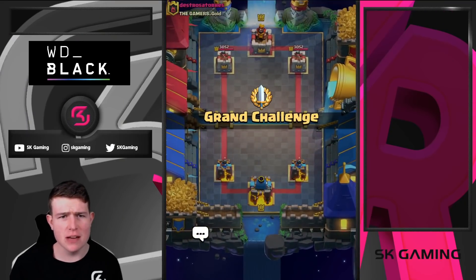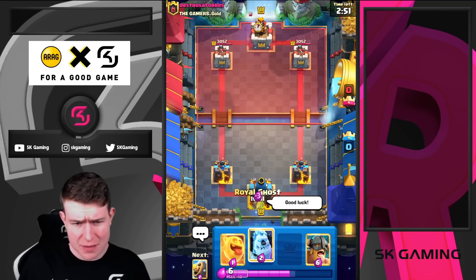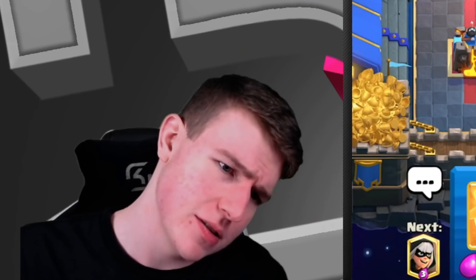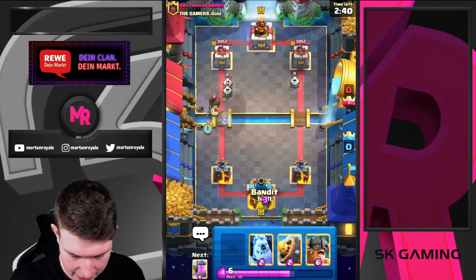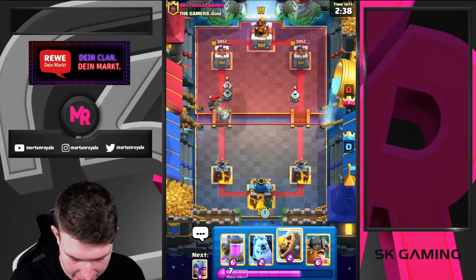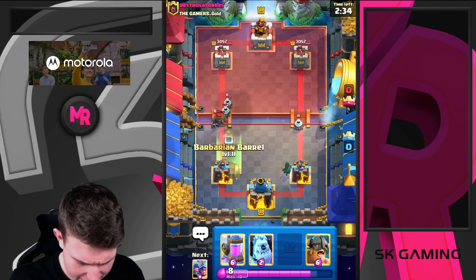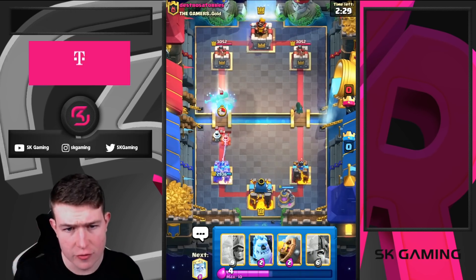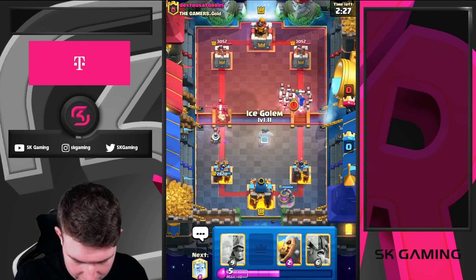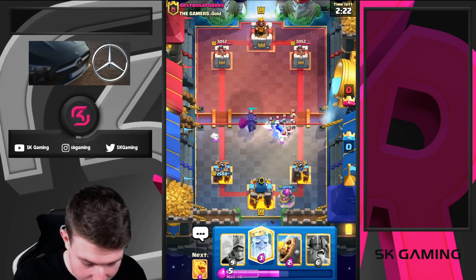Here we go guys, first game against destrosataurus — good luck to him. I'll just play my ghost in the back. He drops his piece — okay, I'm just gonna use heal spirit and bandit in the opposite lane. He drops his hunter, so honestly I'm thinking about earthquake, about the warrior giant earthquake deck.